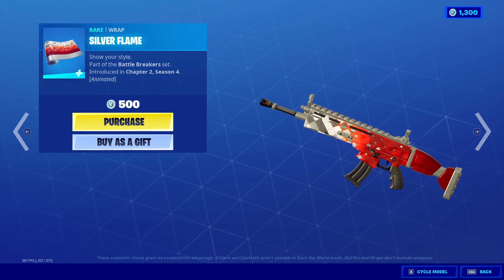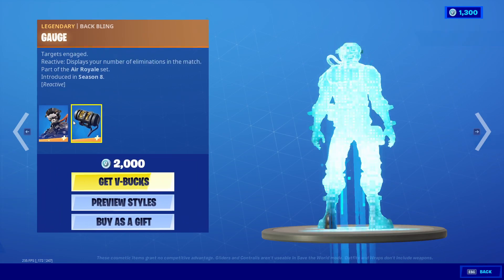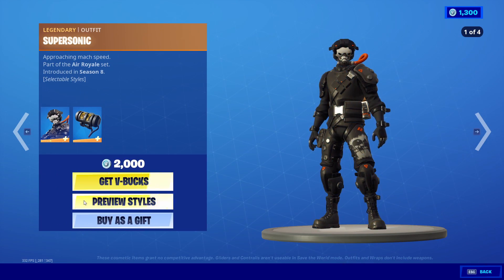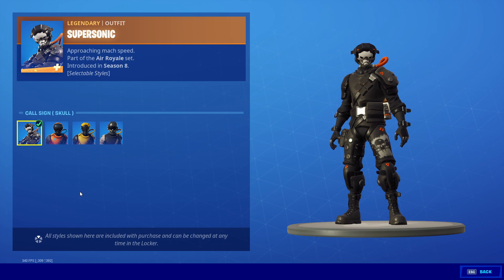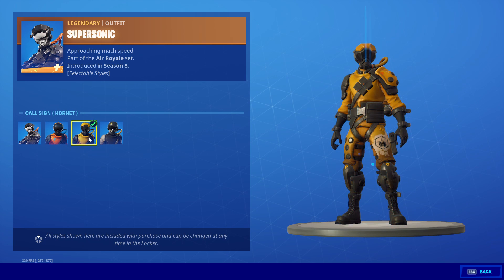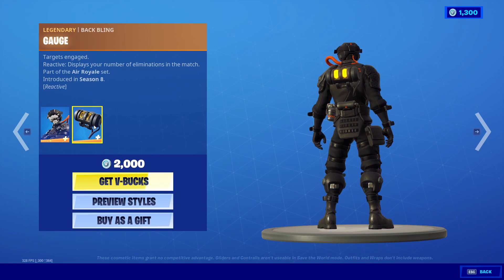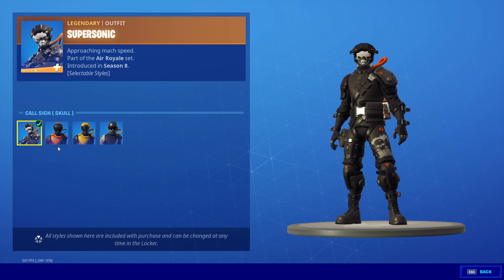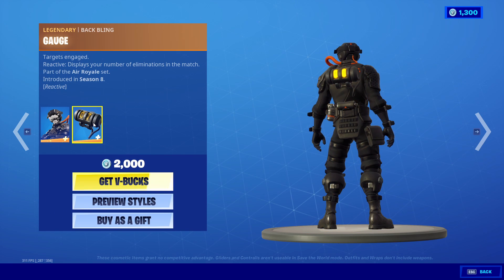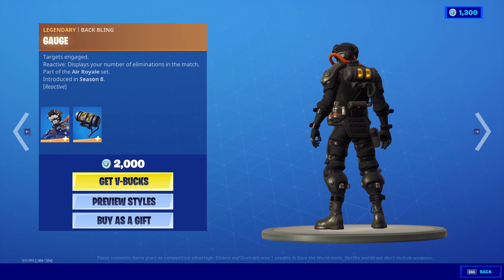Silver Flame. Super Sonic — finally, a legendary outfit with some edit styles. We've got the skull-style wolf, or orange, the Yellow Hornet, and the Falcon. And if we take a look at the Back Bling, it's reactive, not edit styles. So this Back Bling will count your eliminations.